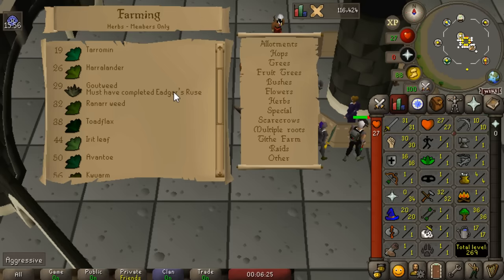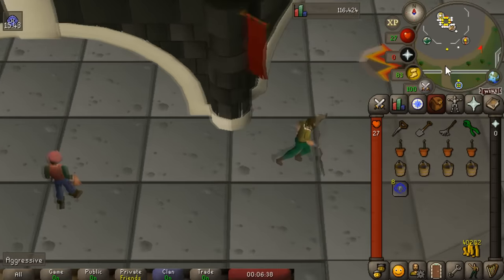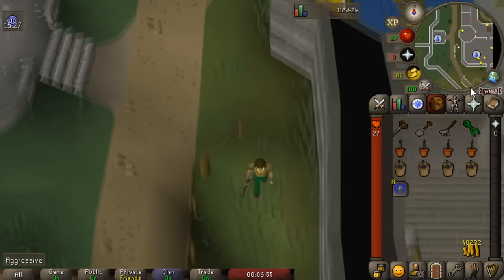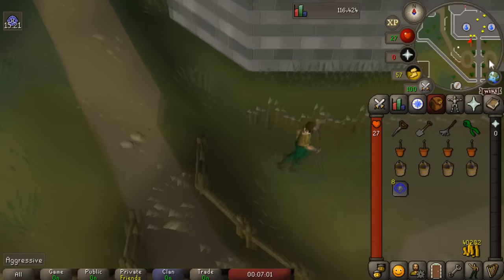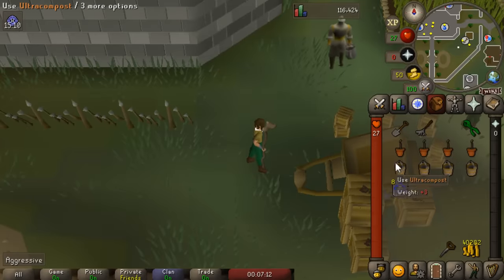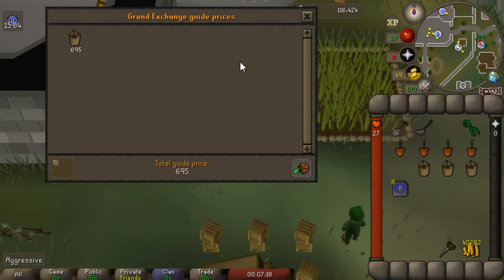To start doing herb runs we need to get to level 32 Farming, and there are two ways to get there: the extremely lazy way and the extremely cheap way. The extremely cheap way is just doing regular tree runs. Start by planting Oak Saplings, which can be planted at level 15 - which we already have from completing the quest. Once you reach level 30 you'll be able to plant Willow Saplings, which will increase your XP even more. For tree runs you'll need a Spade and a Rake, as well as a type of compost.